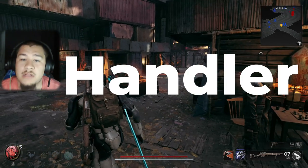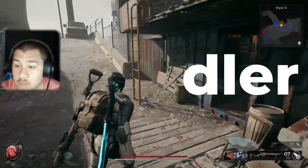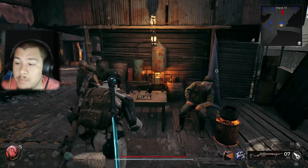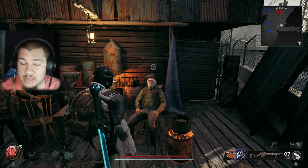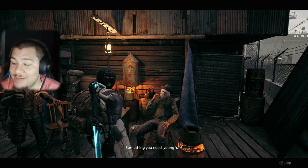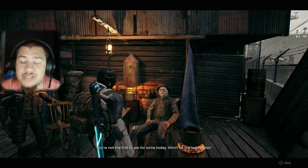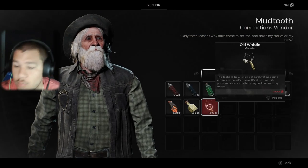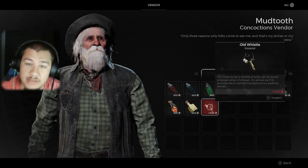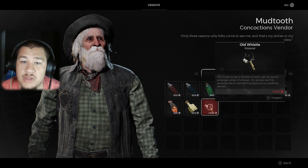The next one we're going to look at is the Handler — that's the guy with the dog. You'll want to come over here to this old man right here. You'll have to talk to him and go through a bunch of dialogue, but once you get through it you'll be able to look at his wares. He sells elixirs and stuff, but what you'll want to look for is the Old Whistle. Purchase that — I believe all these are 1,500 scrap. Once you get that, take it to the guy on the docks and you'll have the Handler archetype.